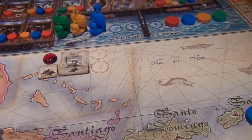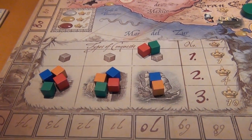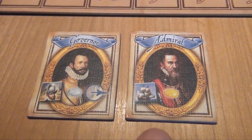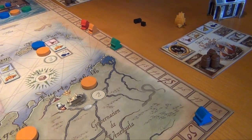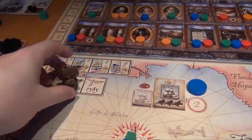The red player takes a coffee and returns home. Then we score the second voyage: blue and orange each get ten points for three categories; red and green each get four points. Neither the governor nor the admiral receives bonus points since all silver and gold are gone. The new player order is red, orange, green, blue — and then we would reset everything and move into the third voyage.